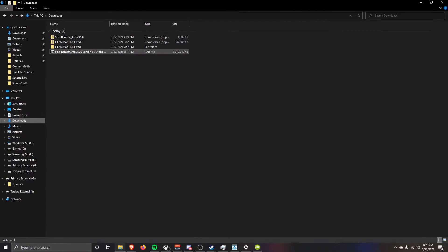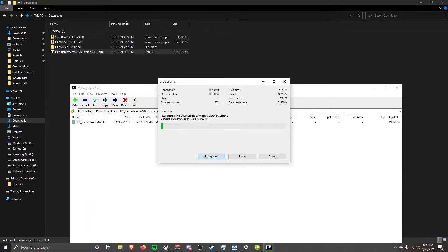Next, we'll do MMod. Extract the main MMod folder to your desktop or somewhere that you know. Then this one is as simple as copying and pasting the sourcemods folder under the steamapps directory you selected for the Cinematic Mod. And that's this one done.